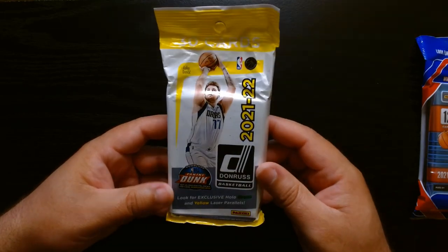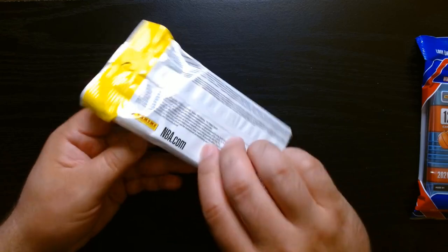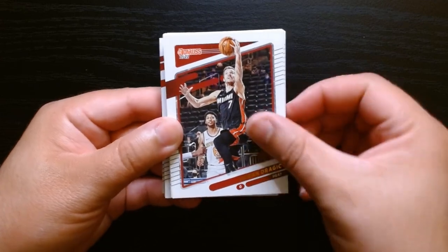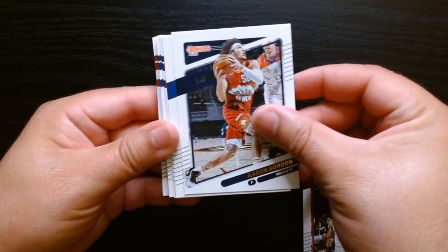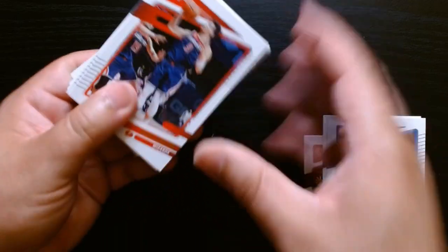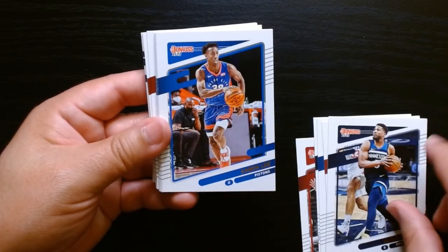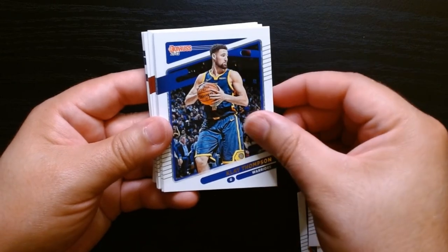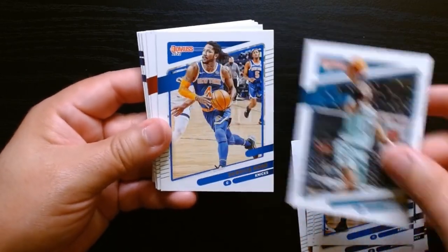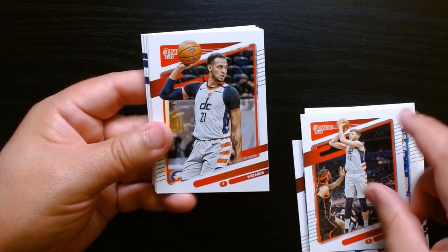Starting with the 2021 Donruss — Luka on the front. Goran Dragic is our first card. This is Cade's year — Cade and Jalen Green and those guys. There's Klay, who's not there anymore, Fournier, Miles Bridges — Derrick Rose is there too, yeah. I don't think Derrick Rose is playing anymore; I don't think he's officially retired.